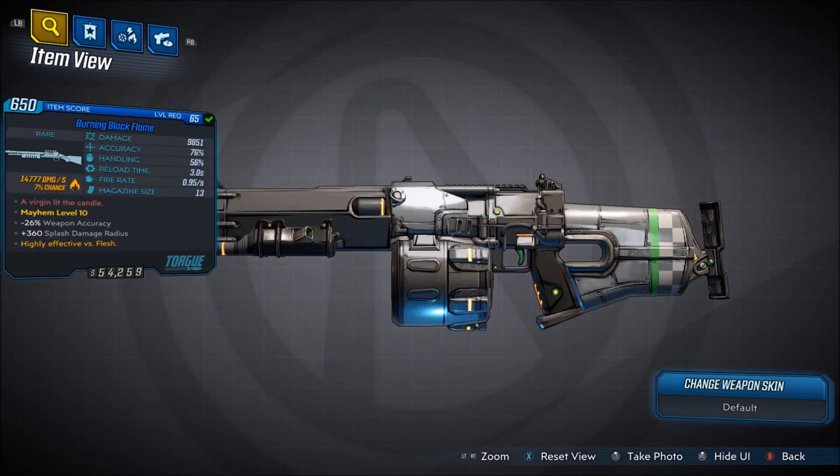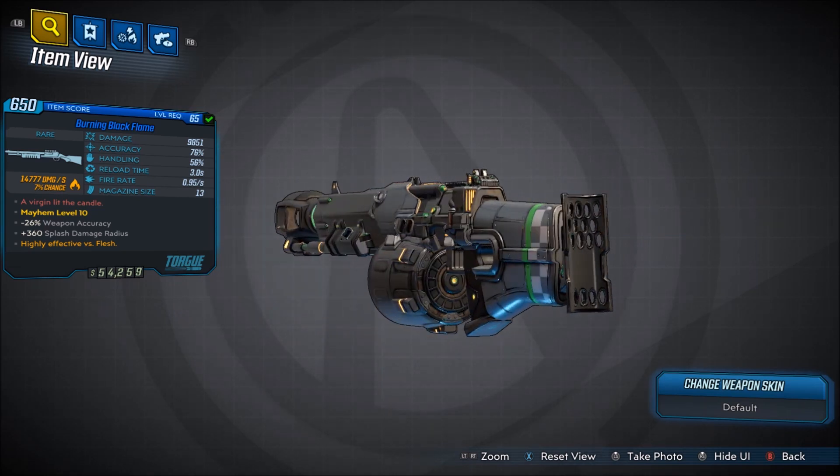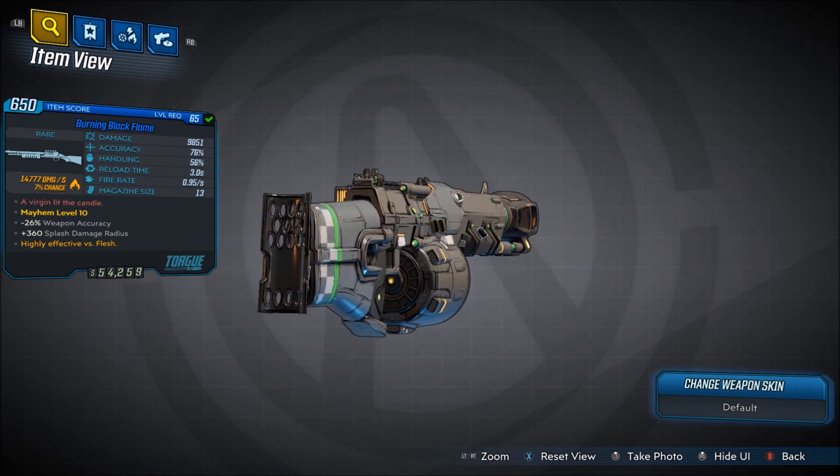Alright, welcome back everyone, it's Ohai here and we are back with another Borderlands 3 unique gear guide and this will be showing you guys how to get the unique Torx shotgun, the Black Flame.